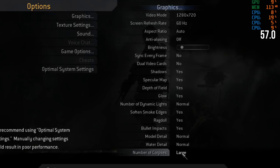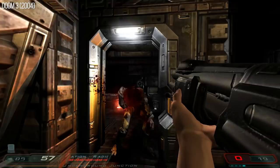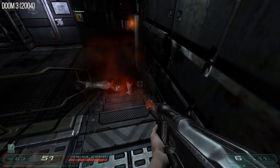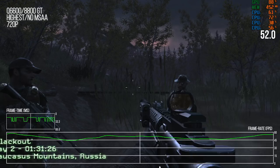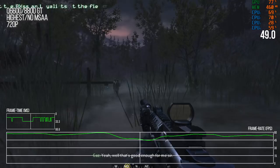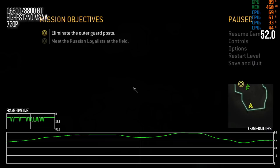With Doom 3 the body disappearing was a direct issue with the dynamic lighting — supporting persistent corpses would have been very expensive. Now at 720p, no MSAA. I'm not sure if this is the 8800 GT or the 2.4GHz Q6600 not doing well. Let's try turning off soft smoke edges to get rid of the Z-feathered particles and see if that helps.